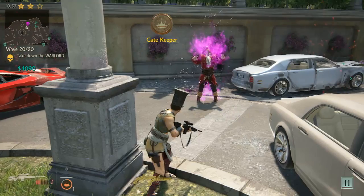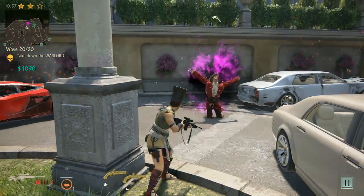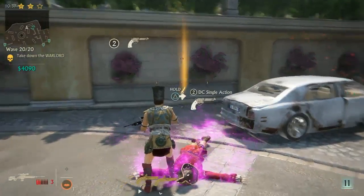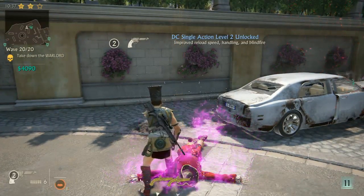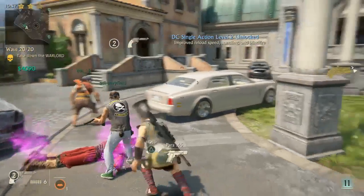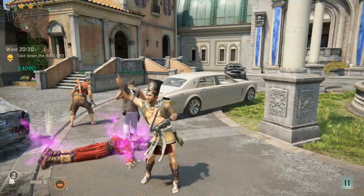Key moment here! There's that loot drop I was talking about earlier — he dropped a brand new gun. DC single action, level two. Level two DC single action. You can pick it up right away and bring it with you to the next map.